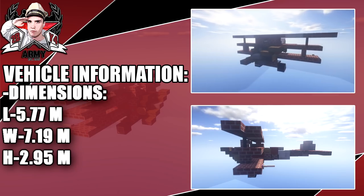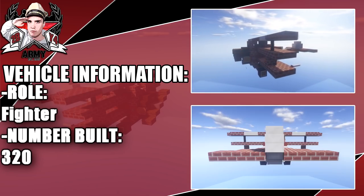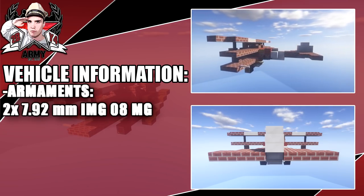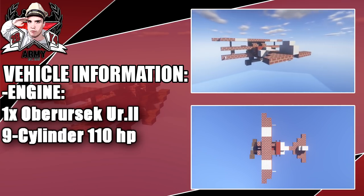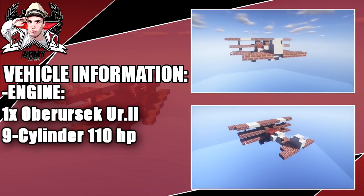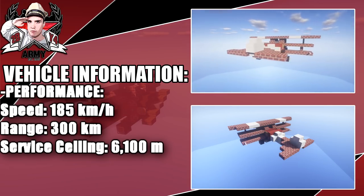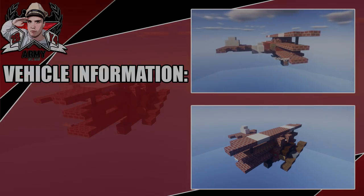The dimensions you can see on screen now — it has a length of about 5.77 meters. Its role was a fighter and the normal build was about 320. Armaments include 2 7.92mm machine guns. The engine puts out a total of 110 horsepower. Moving on to its performance, it had a max speed of 185 kilometers per hour at sea level. Anyway, enjoy the tutorial.